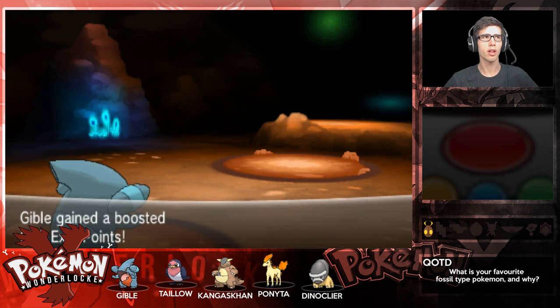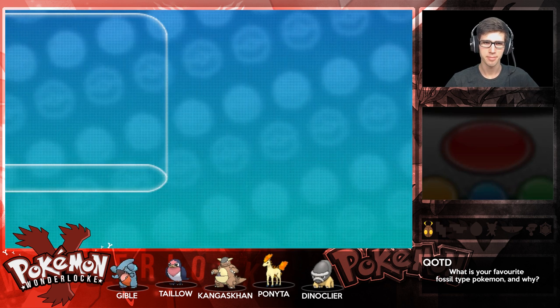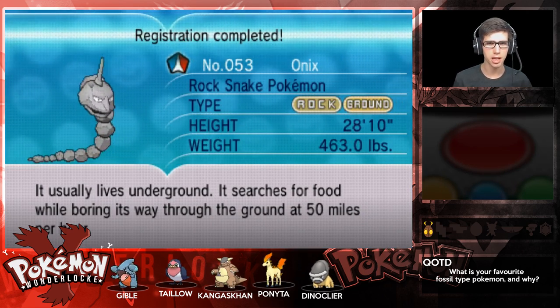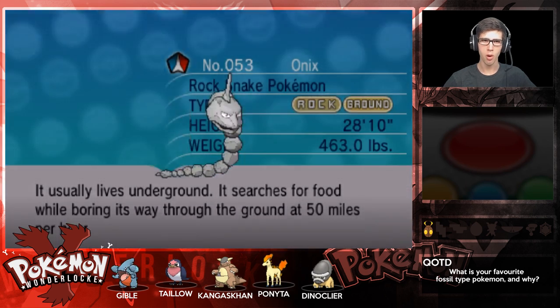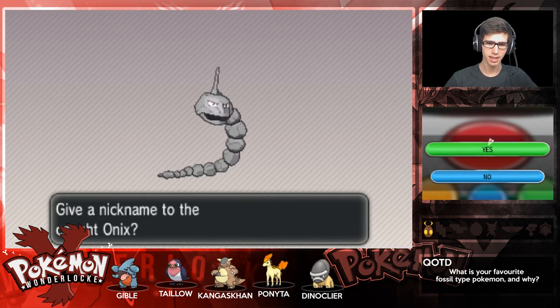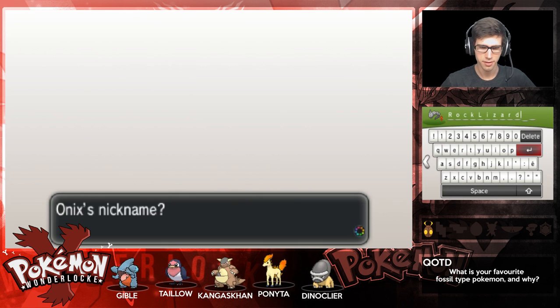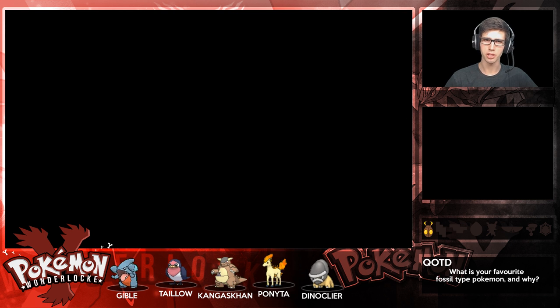The rock snake - let's just call it Rock Snake, that's a pretty good nickname, straight down the line. That's number 53. It says it usually lives underground and searches for food while boring its way through the ground at 50 miles per hour - 50 miles per Onix, calm down! So let's name this Onix 'Rock Lizard.' I have spelling issues of course, but there we go - transferred to box number 1.